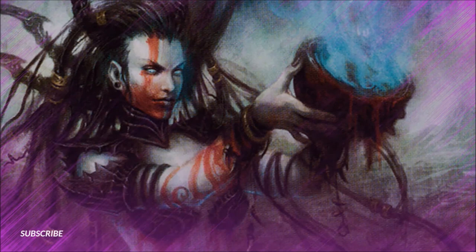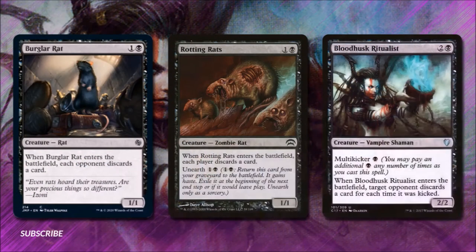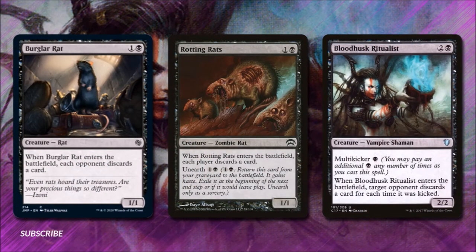Now let's look at all the cards that will force our opponents to discard just for playing them, in Fast Stripping. Burglar Rat for 1 and a black is a 1-1 rat — when it enters the battlefield, each opponent discards a card. Rotting Rats for 1 and a black is a 1-1 zombie rat — when it enters the battlefield, each player discards a card, and it has Unearth for 1 and a black so we can play it again from our graveyard once. Bloodhusk Ritualist for 2 and a black is a 2-2 vampire shaman with multi-kicker for 1 black — when it enters, target opponent discards a card for each time it was kicked. That's great incidental discard stapled onto a creature.